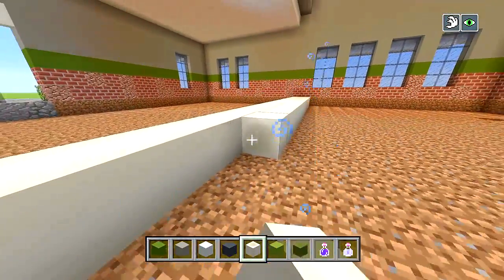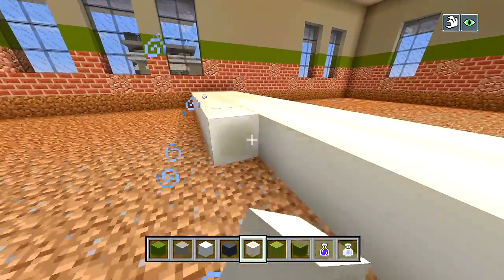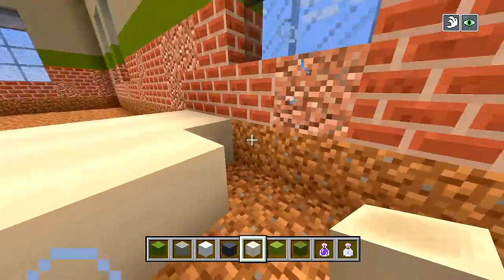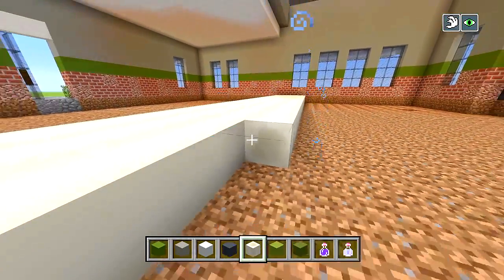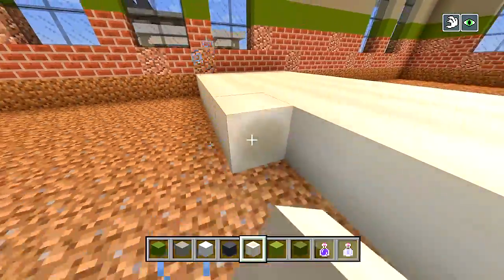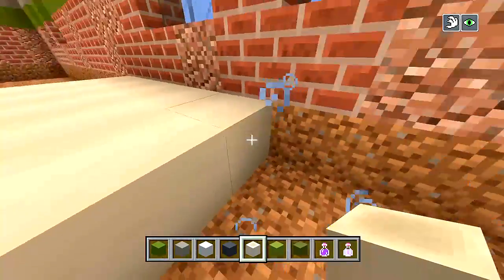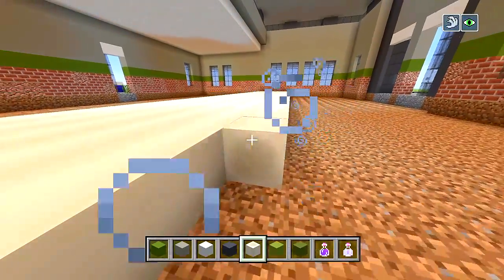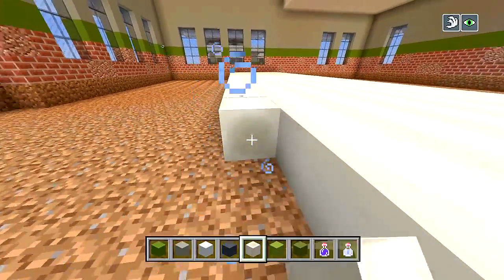These are going to be the floors for the main dining area where everybody eats. I also decided to use lime and green terracotta just for extra patches in the floors, because in real life there are some floors that have a main color for a tile and then little patches of a different color. I'm going to cover this all up with bone blocks and then have little patches of lime and green terracotta everywhere.